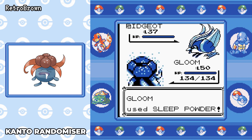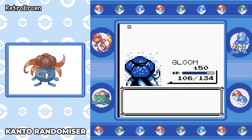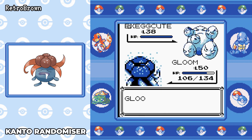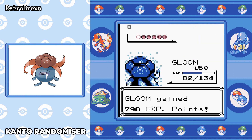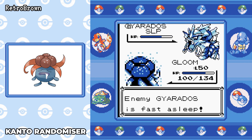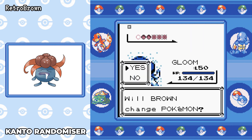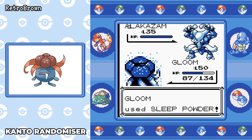Petal Dance takes down Hitmonlee — we're level 45 now. Hitmonchan goes down to Petal Dance as well, which makes me confident going against Bruno. His Onixes would be an absolute cakewalk but his fighting pokemon might be tricky. At level 50 now, we put Pidgeot to sleep and use Double-Edge — we picked that up too, it's more powerful than Takedown even though the recoil is worse. We're starting to sweep through the team more easily. Gyarados goes to sleep, Mega Drain gets our HP back for Alakazam. Then we put Alakazam to sleep too.